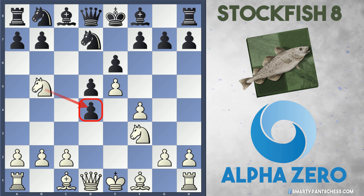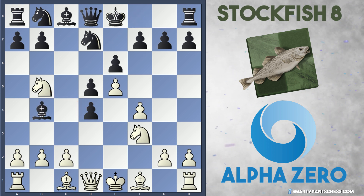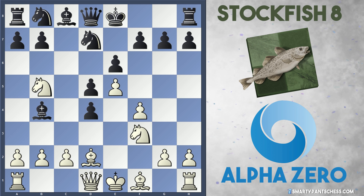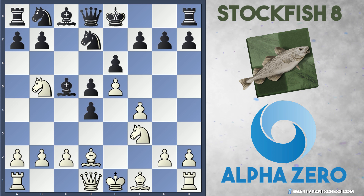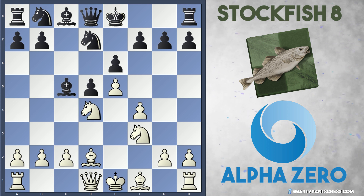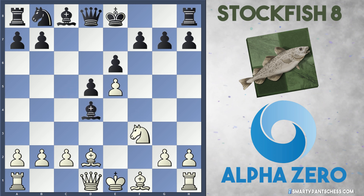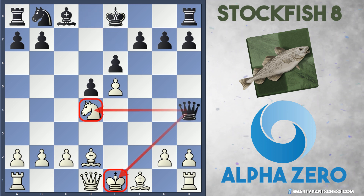AlphaZero plays Nb5 attacking the d4 pawn, so it's going to regain this pawn very quickly. But black throws in a check first — Bb4 check. Obviously white's not going to play c3 because then d takes c3, so white blocks with the bishop and black retreats back to c5. There's actually a little trap here set by black. If white takes the pawn on d4, black can play Nxe5. After fxe5 black takes the knight, the knight recaptures, and black plays Qh4 check.